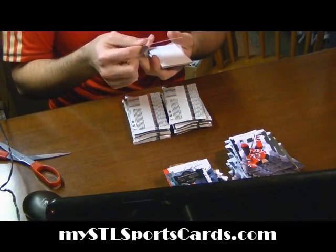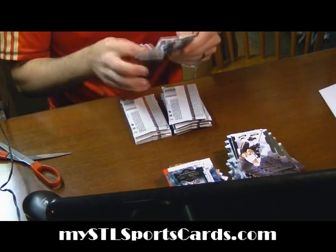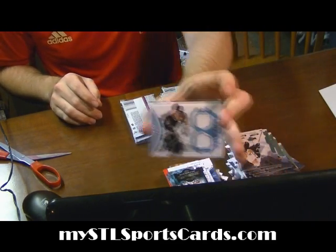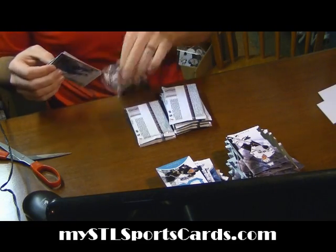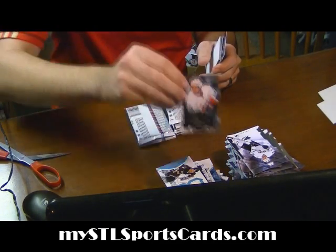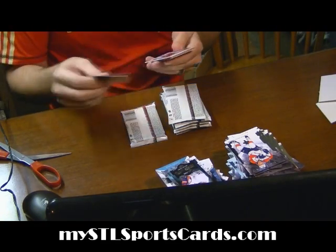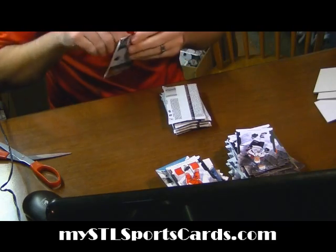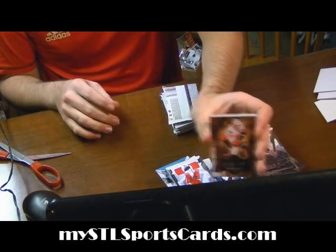Rookie for the Preds of Jonathan Blum. Dual jersey for the Penguins — Mario Lemieux. Rookie for the Islanders of Shane Prince, number 2 of 999. Dual jersey for the Red Wings of Pavel Datsuk. Artifact Star for the Flames of Jarome Iginla.